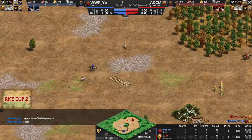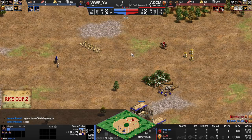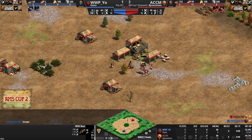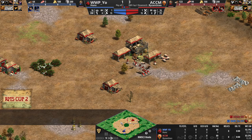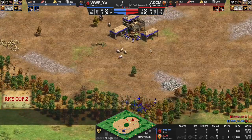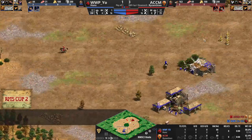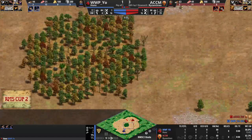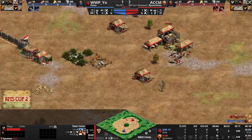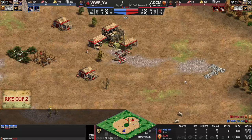ACCM will indeed be getting three boars to Mr. Yeo's one, so that's a very nice early start for him. We could of course see him going forward. Huns are not a good civ at all defensively — you have these forward berries. You could potentially pin your opponent into their little ear of the koala. You do have a really easy wall at the front of your base.